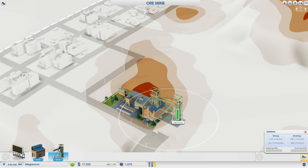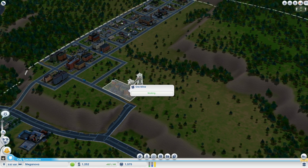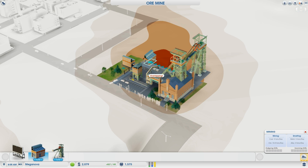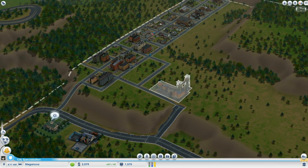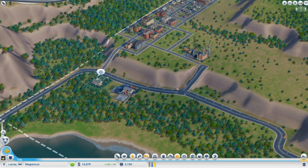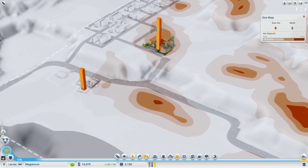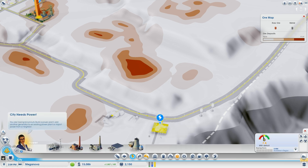We got the new module down — cost 16 grand but we're good. It'll take a little while to notice a difference, which is what we'll fast forward for. Because of the new module, power is suffering, so we need to add more to the power plant and possibly to the water supply.